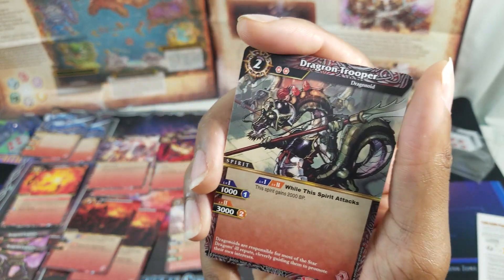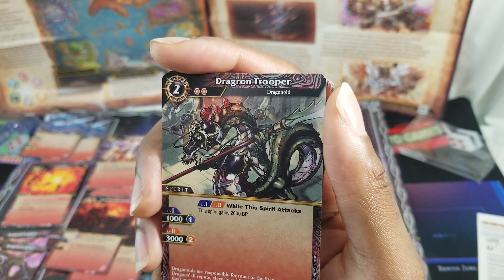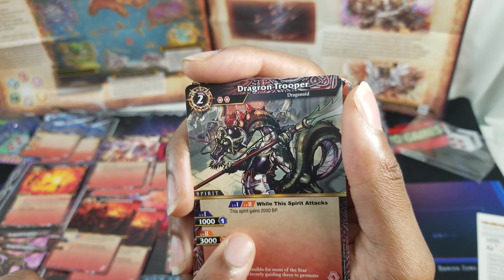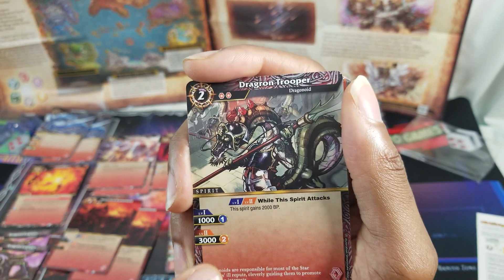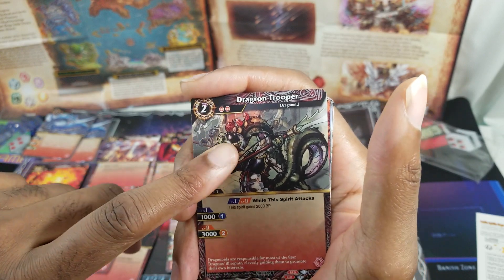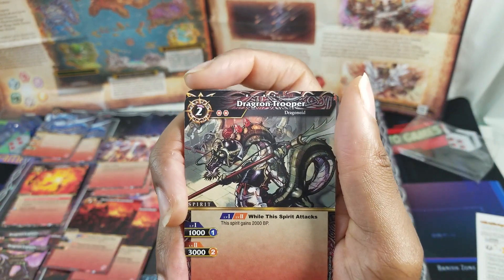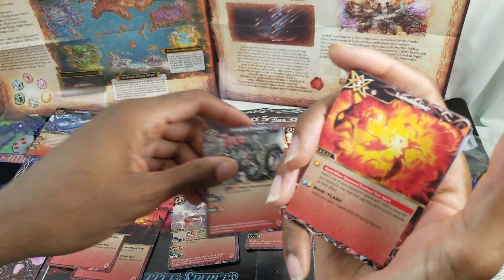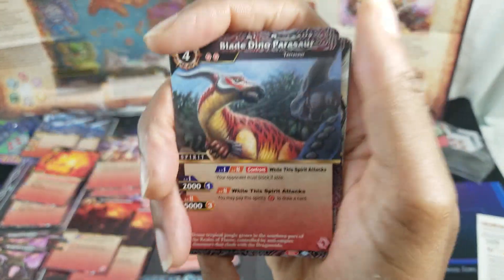Dragon Trooper is a two-drop with two reduction. At level one and two, when this spirit attacks it gains 2000 BP. One core is 1000, two cores is 3000. With two reduction it's pretty much free most of the time when you have two symbols already on the field, but you need one core on it to survive or else it goes straight to the trash.